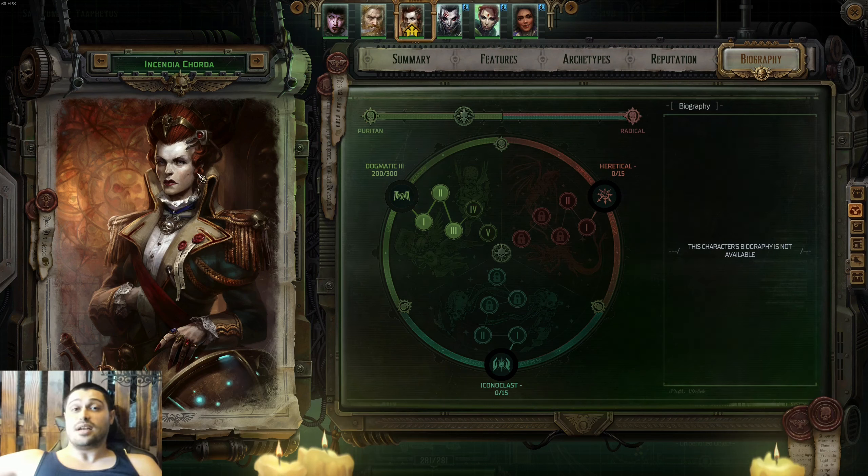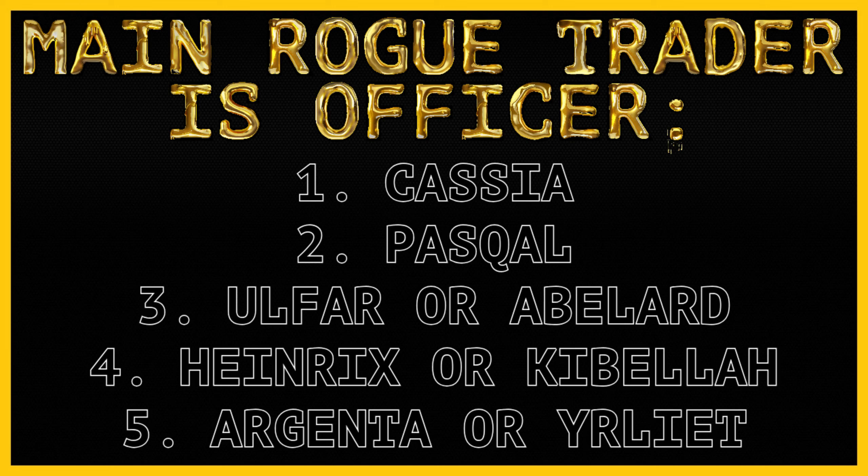There are also secret companions — Shorda, Winterscale, and Uralon — but I won't cover them because they come way too late in the game, basically only for Act 5. We'll skip talking about them. Now let's discuss the best team compositions.